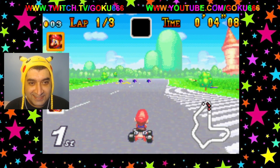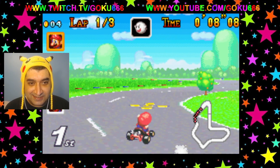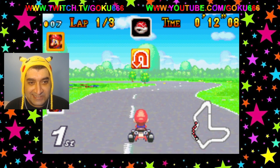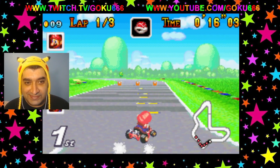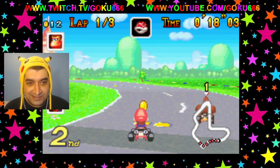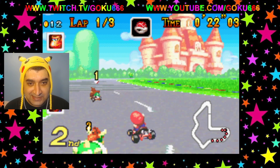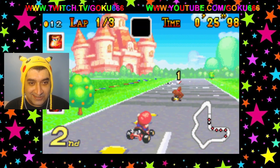We got the boost start. Yeah, Peach Circuit — like, Princess Peach. You can see the castle in the background. Hence the name, Peach Circuit. Oh, Donkey Kong pulled ahead of us. His green shell canceled out our red shell.